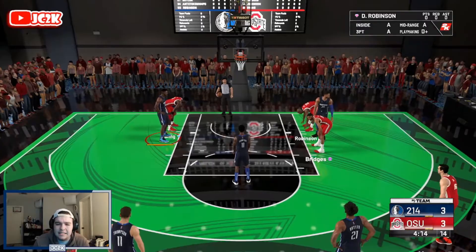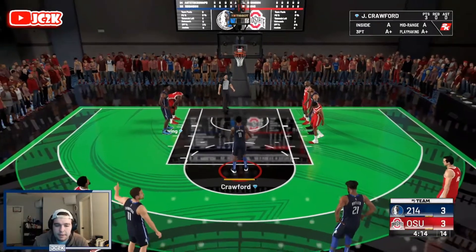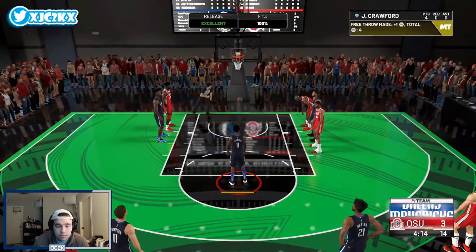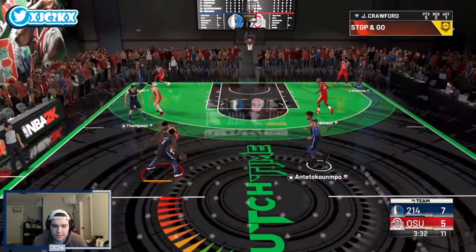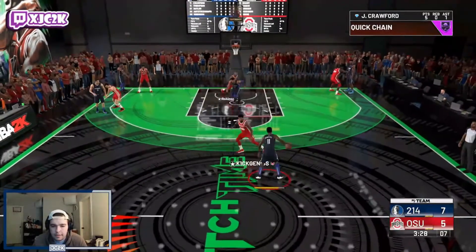Let's see what his free throw release looks like — he's got like a 90-something free throw rating so it shouldn't be a problem. Super smooth, easy to green, going to be knocked down every single time. Up seven to five, let's go. Get another bucket — send me a nice screen roll to the rim, see if we can get a three-point opportunity off the screen.